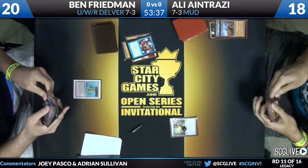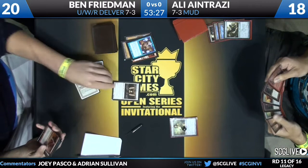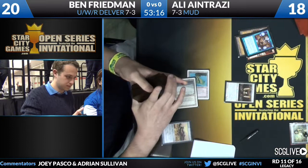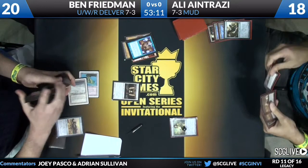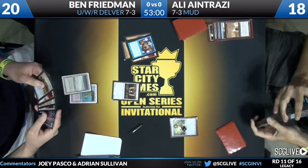He's able to keep his Volcanic Island and replay it. So right now the board is Volcanic Island for Ben Friedman, Chalice of the Void. Two mana has been achieved — Stoneforge Mystic resolves. Ben's going to tutor up a Batterskull, most likely. In the meantime, Ali is stuck with zero lands. He could explode very easily with a single two-mana land — he's got City of Traitors, Ancient Tomb. He's discarded a Metalworker and a Wormcoil Engine so far, unable to hit his land drops.